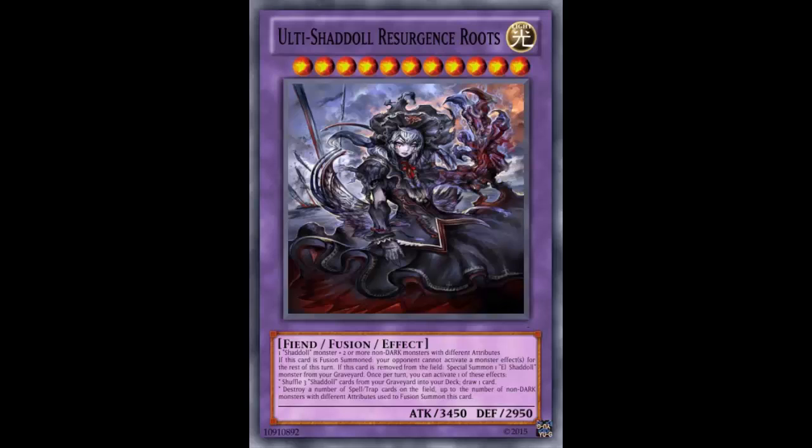Welcome back to Fake Card Friday. This person said Chadal has power creep and created this card to help. Let's see if this card actually helps Chadal combat the meta and come back as a tier one deck again. This is Ulti Chadal Resurgence Roots — it's a Light Level 11.